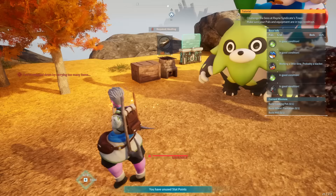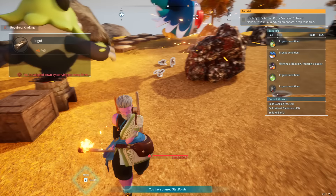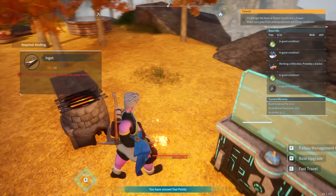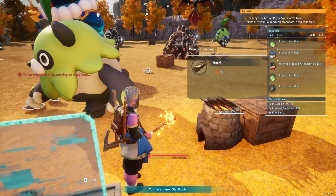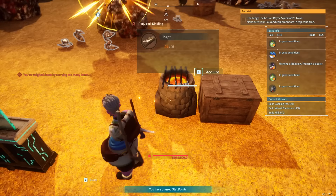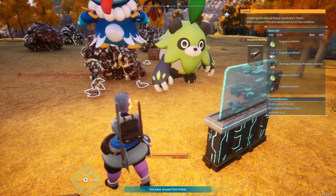Ideally you want storage chests near all of the ore nodes so transport pals have minimum distance to cover. You also want a number of furnaces — one furnace will do the job to start off, as that's where you actually turn ore into ingots. Ideally place it near the ore nodes so nobody has to do much traveling, with a storage chest right beside it. The goal is: mining pals mine the raw natural ore nodes, which respawn over time creating an infinite gathering source. Transport pals move the ore to storage chests, and the furnace smelts the ore into ingots, with a kindling base skill pal doing the actual cooking. More furnaces means more kindling pals working simultaneously, cooking faster.